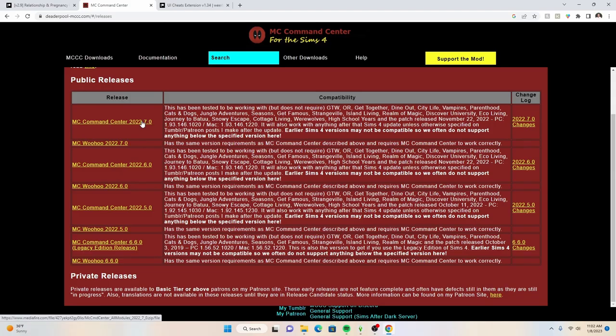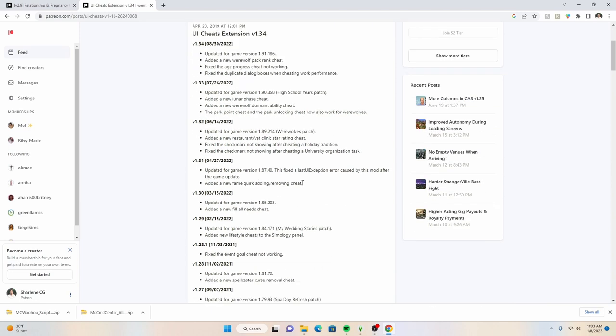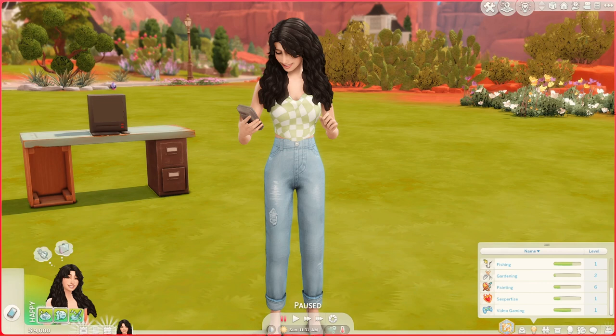For everyone else, you're going to download the MC Command Center package - it's going to go straight into a zip - and you're going to download MC Woohoo. MC Woohoo is what allows you to do things like risky woohoo and manipulate things related to pregnancy and woohooing in The Sims 4. You can find UI Extensions on Patreon - it is free, just search 'Sims 4 UI Extension.' This mod has not been updated since August 30th of last year but it still works perfectly fine.